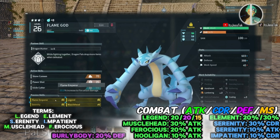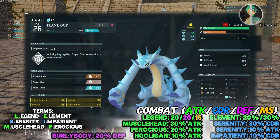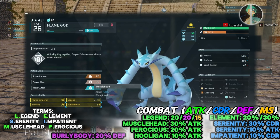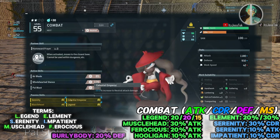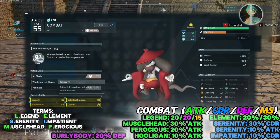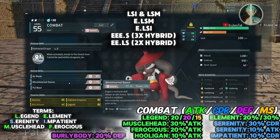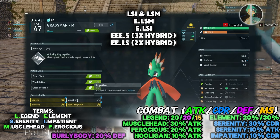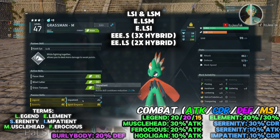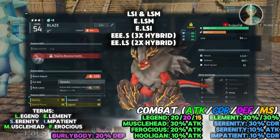Same thing: Element + Legend + SM (Serenity + Musclehead) gives you a flat 30% bonus attack on that pal — that's raw damage plus CDR plus Legend for overall stats plus element. Don't copy these passives onto a Cryolink because he is innately ice — I put fire on there only for crossbreeding. For other pals with low cooldown abilities, like Dogen's Wholehearted Stance on a 30-second cooldown, apply Serenity and it drops to around 15-16 seconds — that's how potent Serenity is.